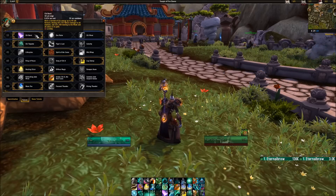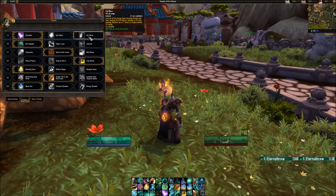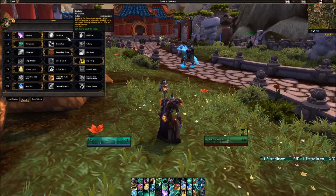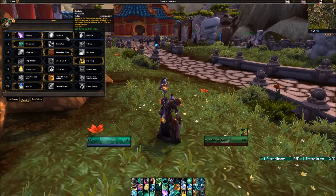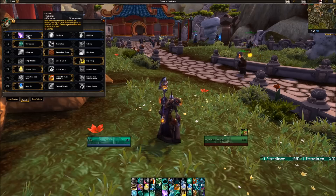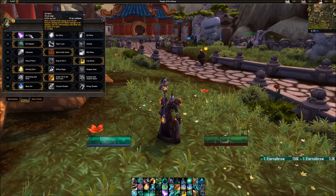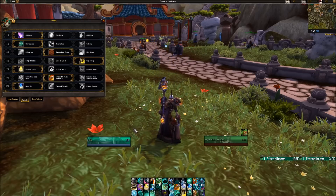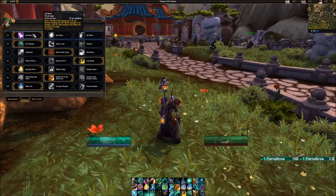Looking at talents: in your first tier you have Chi Burst, Zen Pulse, and Chi Wave. Chi Wave is very weak right now. If you're doing solely melee content — like a Mythic Plus with only melee DPS or a fight like Harjatan — you could consider Zen Pulse since it needs to be within close proximity. Chi Burst is going to be your go-to in 95% of situations. It shoots forward a burst of energy, damages enemies, and heals allies for a decent heal at no mana cost.